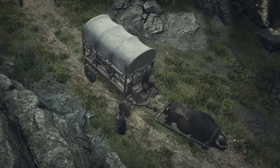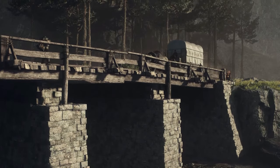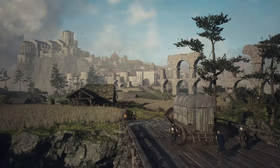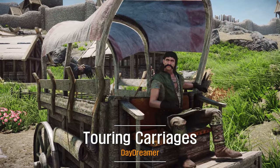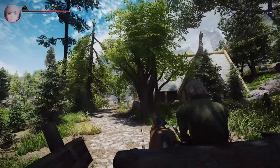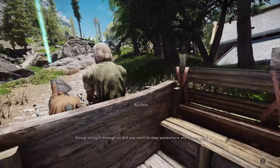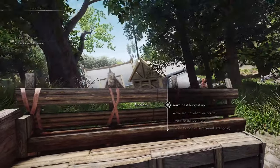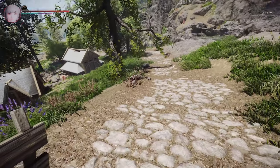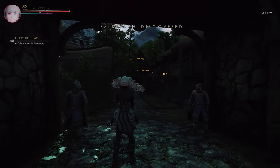Additionally, Dragon's Dogma 2 offers carriages as a means of transportation between towns. Players can either travel in real-time or choose to sleep during the journey, effectively skipping the real-time travel. This feature is reminiscent of Skyrim's Touring Carriages, which is an immersive mod for the game. It allows players to travel by carriage between cities, towns, and settlements, each with its own independent quests and scripts. You can witness the scenes of traveling by carriage in real-time between towns, and you also have the option to disembark during the journey or request to be woken up upon arrival, similar to Dragon's Dogma. This is a fairly famous mod released in 2018, and its functionality is similar to that of Dragon's Dogma 2.